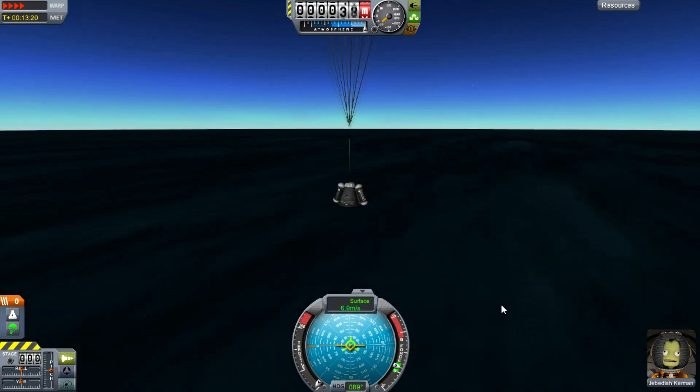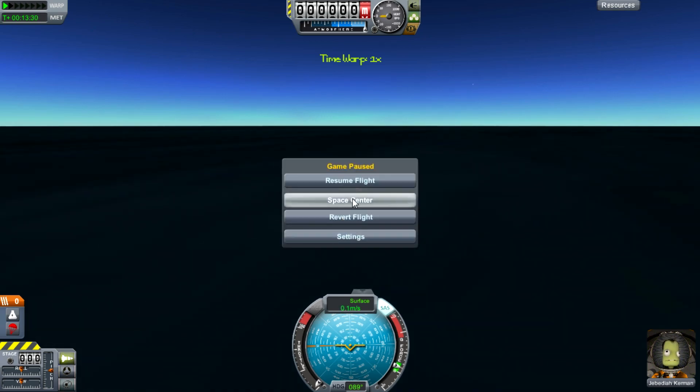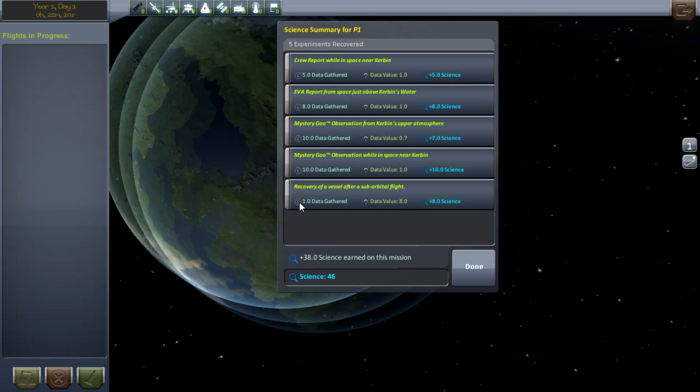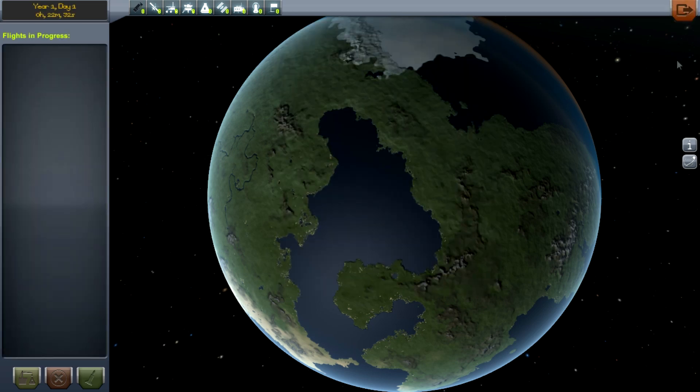Jebediah Kerman's pretty happy with himself. There we go — good times had by our Space Centre! Tracking Station: P1 Splashdown — I just called it P1 for no apparent reason. We're going to hit Recover. In this little expedition, we got 5 science for a Crew Report while in space near Kerbin, an EVA report just above Kerbin's water, two Mystery Goo experiments, and a recovery of a vessel after a suborbital flight which was worth 8 science. Grand total: 46 science.